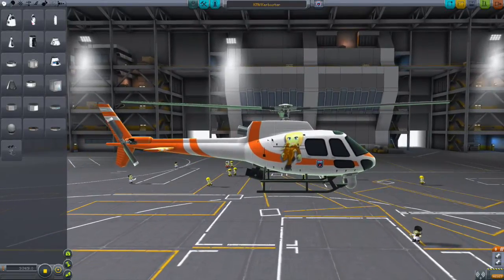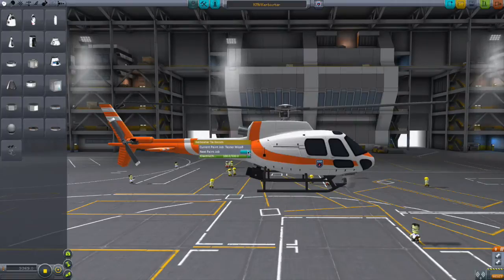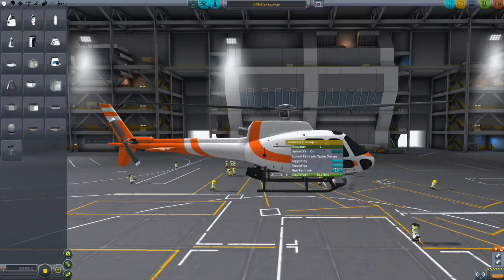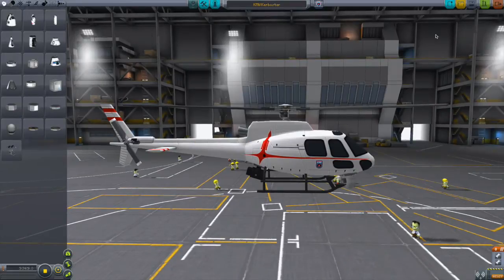That's pretty sweet. There we go — tester orange, Kerbo Star White. OK let's stick with Kerbo Star White, and we'll try and fly this baby.